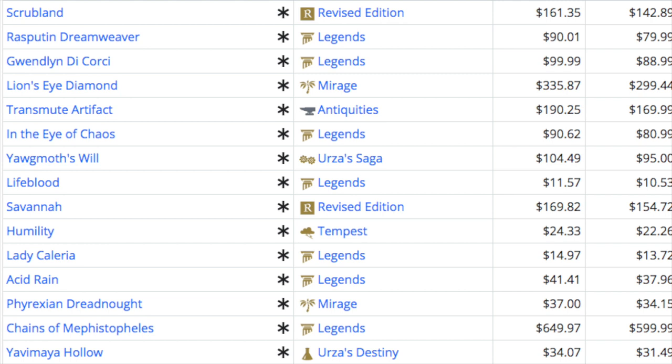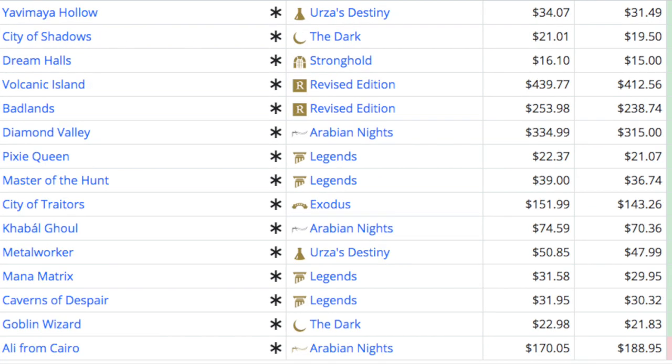Would you rather have a Scrubland, Savannah, and Taiga versus just one Underground Sea? You'd take the three cheaper duals if you're building EDH. Things are definitely good if you invested in duals. I don't think dual lands can ever bottom out permanently — it's like the S&P 500. If it drops to 242 or even 220, that's still a great buy. It's at 300 right now. Bye guys.